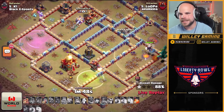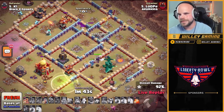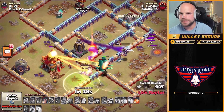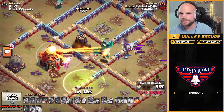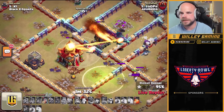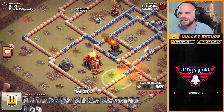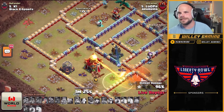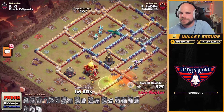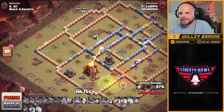This is going to get interesting. The monolith still firing away — seeking air mine finishes off the owl, the warden's going to die to the monolith. That town hall's doing a lot of damage. There's the tornado — he's super lucky those barbarians triggered it before the dragons got there, but it doesn't matter. He's not going to get it, the dragons are dead. That's a one star. Massive defense for Black — and just like that, Black Esports have a lead.